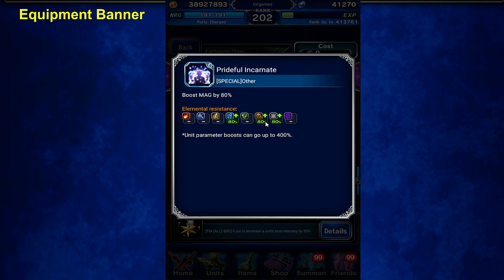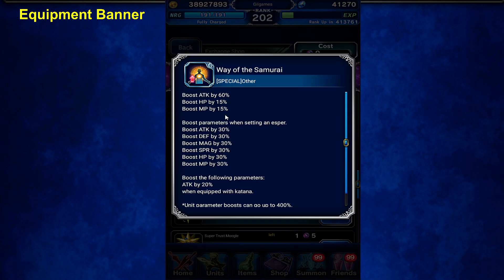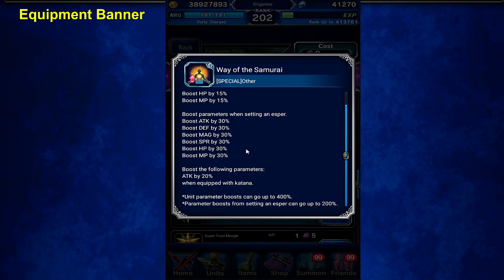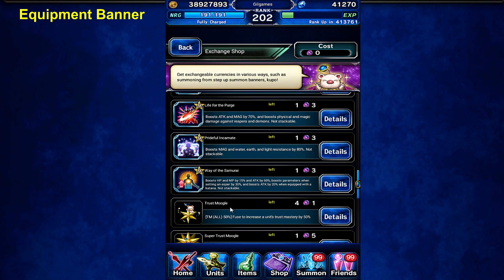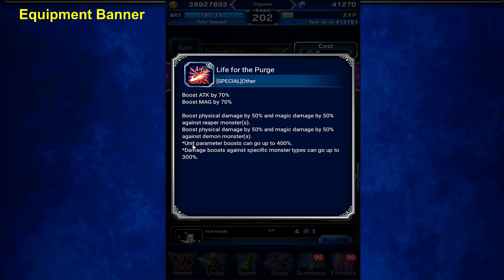Light I'm not too concerned about — Cecil has high light resist already. This one's not bad: attack 60%, HP MP boost. Esper and 20% with Katana. Oh, this one I forgot to use — attack and magic 70%. Demon and Reaper killer 50%. That's really nice.